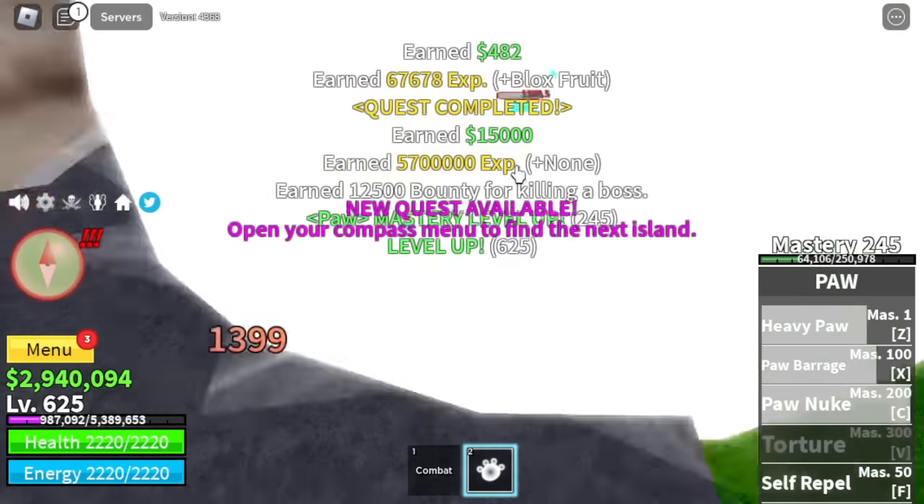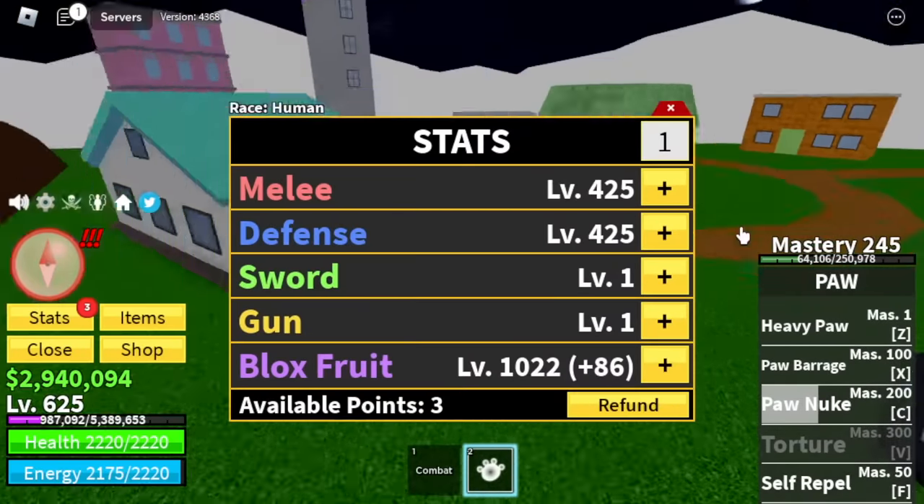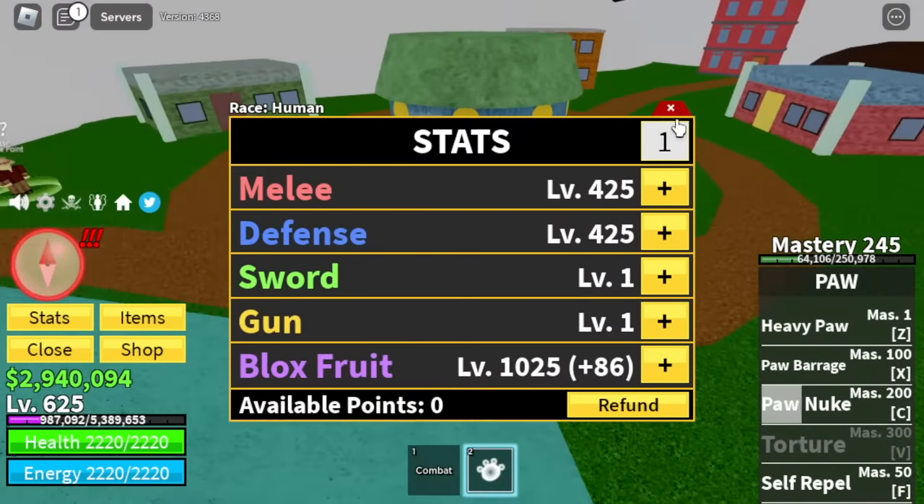We will skip the Thunder God. At level 625, we will leave this area. For the stats: 425 Melee and Defense, Blox Fruits 1025.